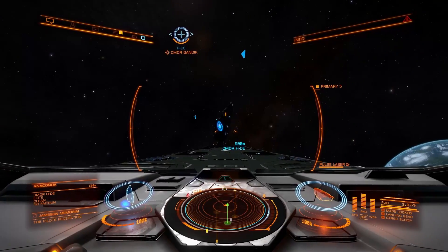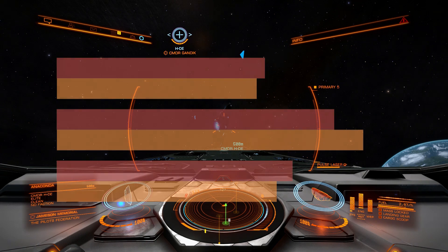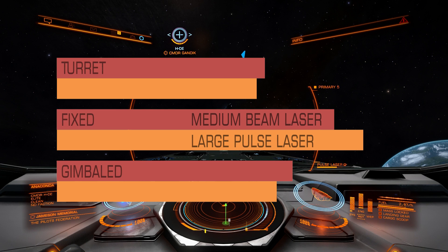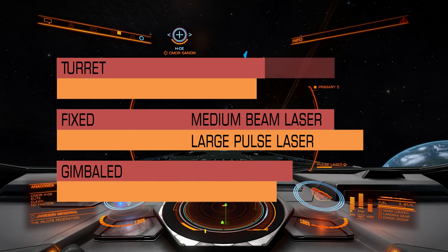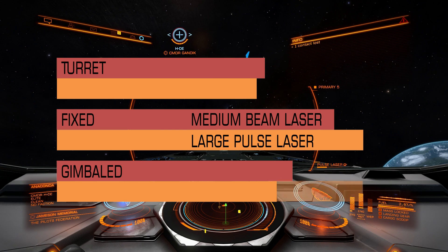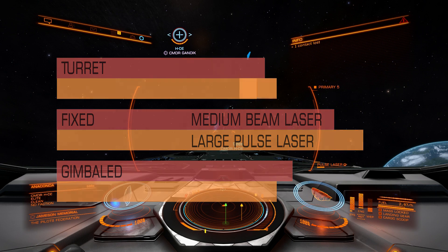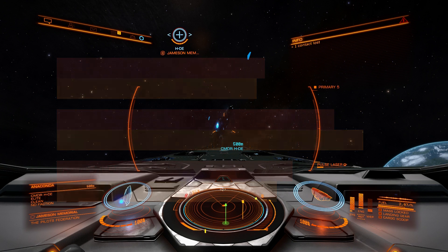Let's move to hull. And as you can see right away, the difference is quite huge. Medium beam laser acts differently against hull compared to large pulse laser. If you switch from fixed beam laser to gimbaled, you will lose 15% of your firepower. If you switch from fixed to turret, you will lose 25%. And the difference between gimbaled and turret is almost 12%. While for large pulse laser the numbers are slightly different — fixed to gimbaled loses 28%, and fixed to turret loses 34%. The difference between gimbaled and turret is 9%.